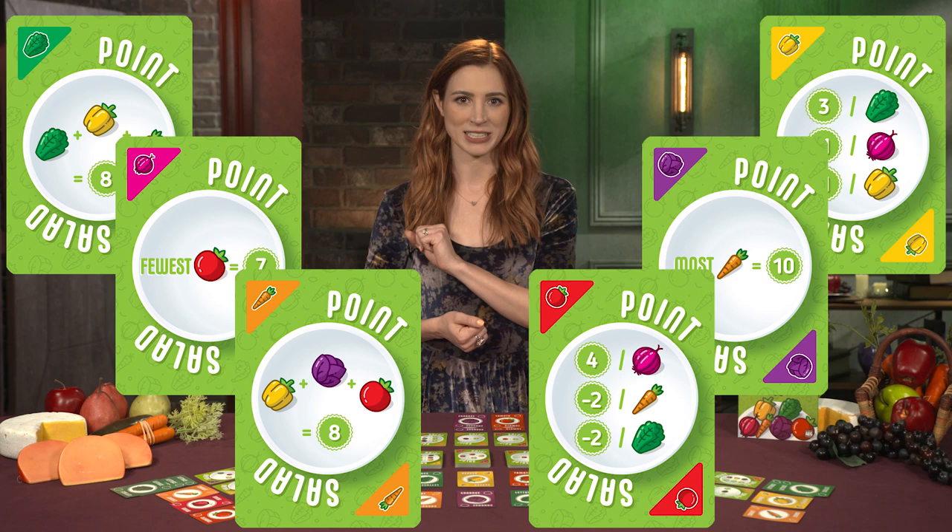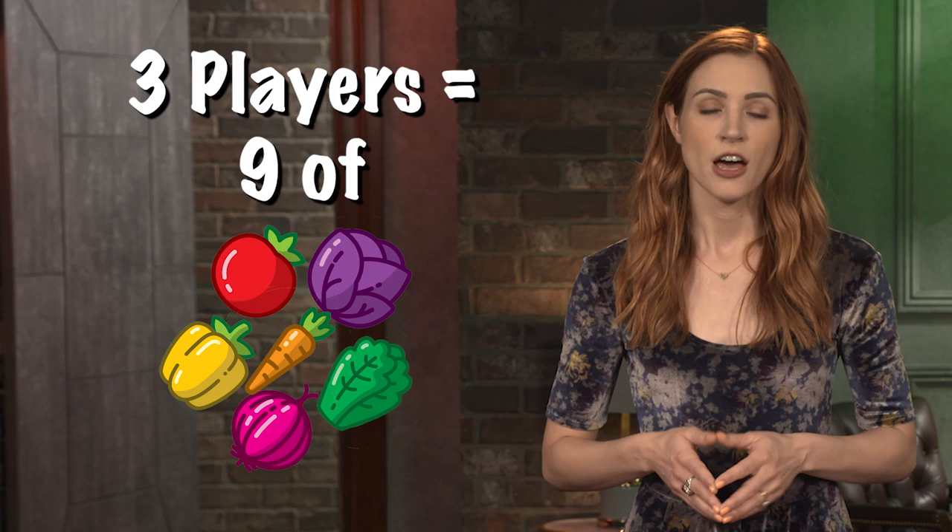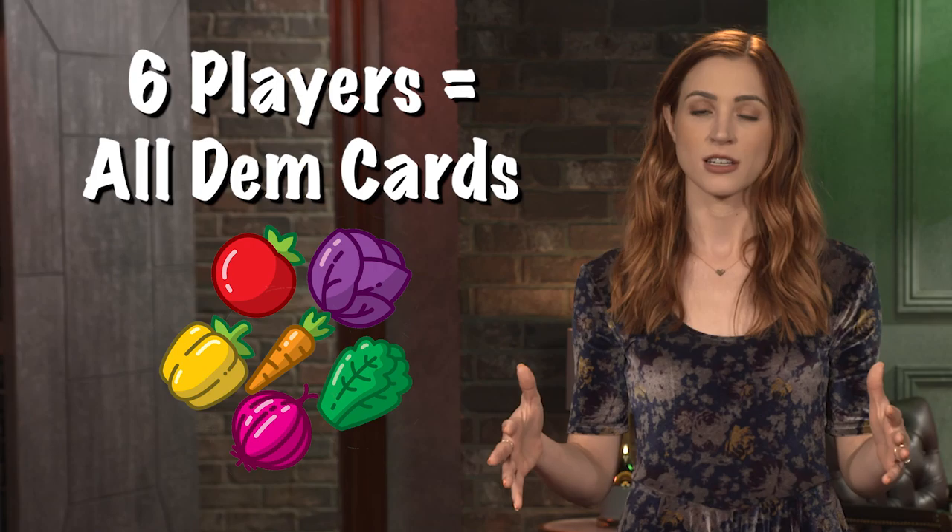Depending on the number of players, shuffle together a deck of cards. For two players, six of each veggie. For three players, nine of each veggie. For four players, twelve of each veggie. For five players, fifteen of each veggie. For six players, use all the cards.